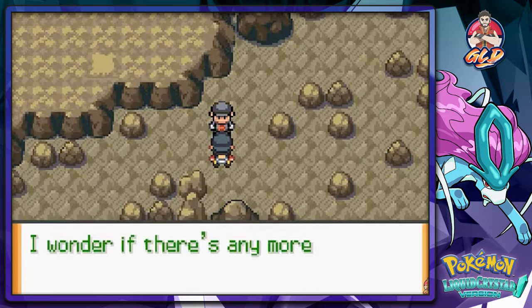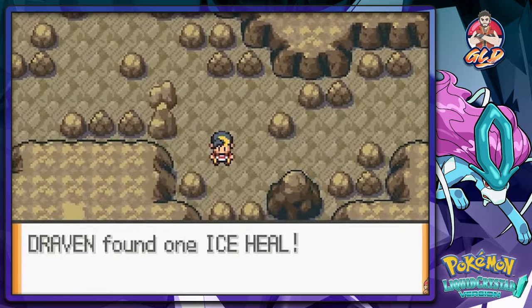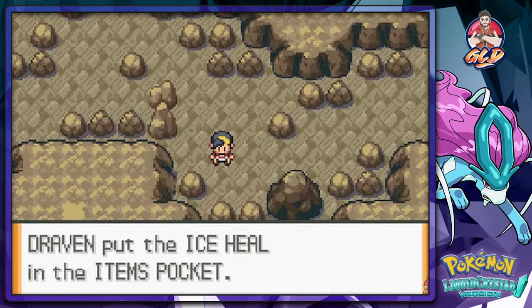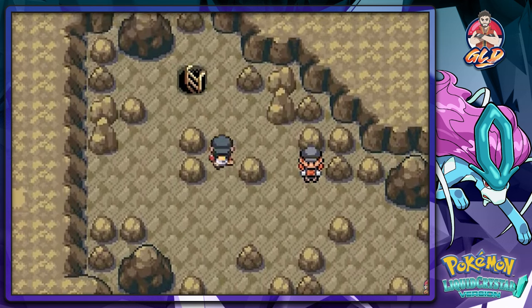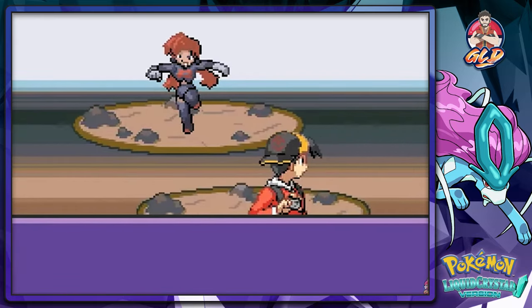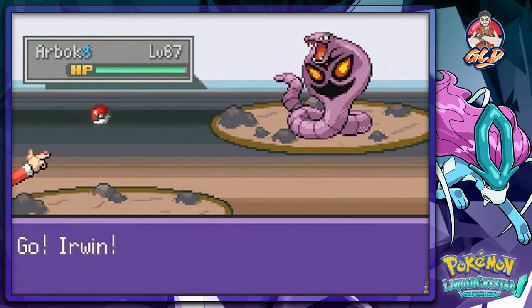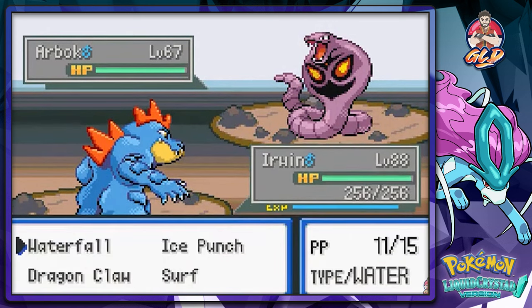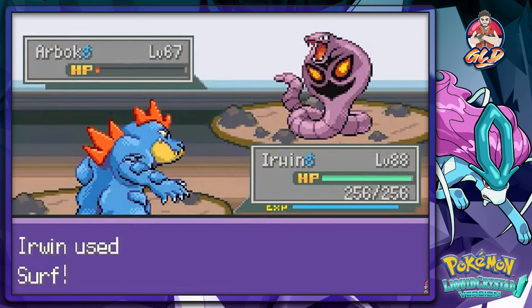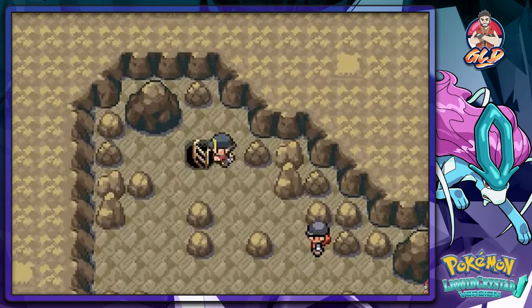After the battle let's see what he has to say. I wonder if there are any fossils left from our previous visit here — maybe, maybe not. We find a heal item, and there's a female Team Rocket member ahead. She's got an Arbok with Intimidate, which drops our physical attack a bit, but it's a simple and quick victory.